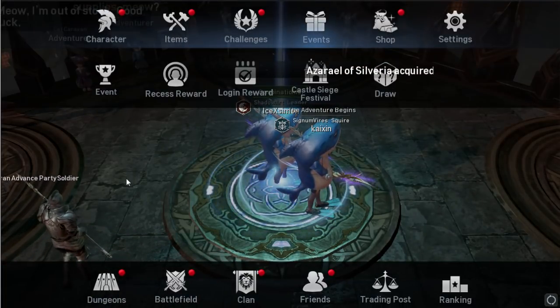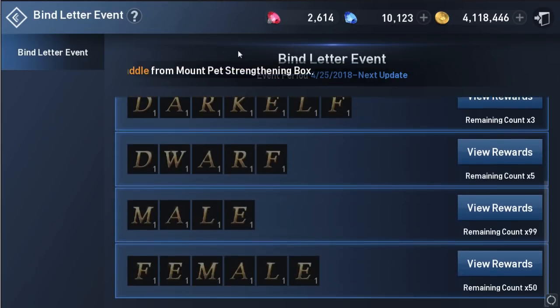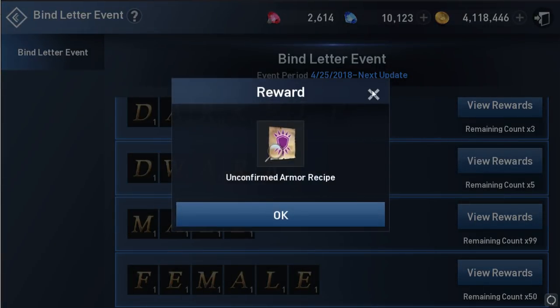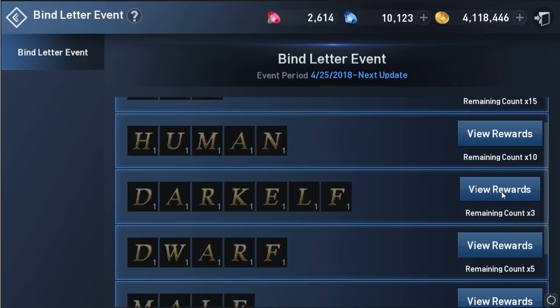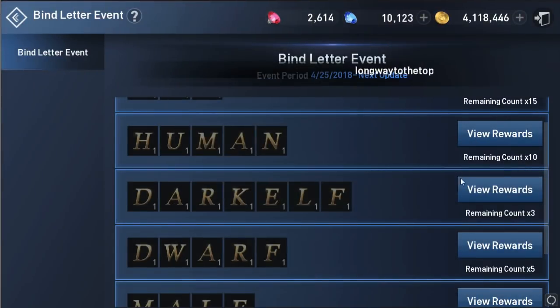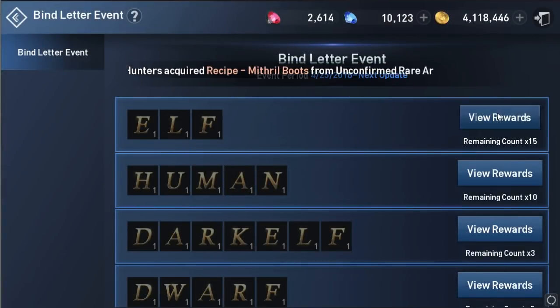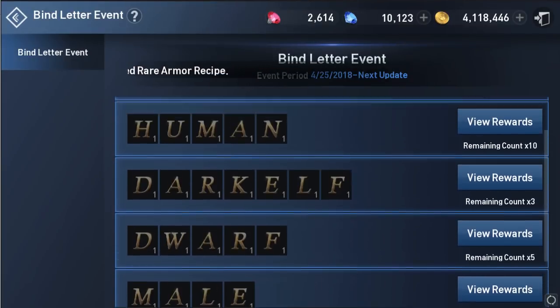Next is a new event. What we can get from this event: Material Squab, Unconfirmed Armored Received x5, Dawn Weapon x3, and Median Upgrade Stone Select x10. Looks like we don't have a rare receive this time.